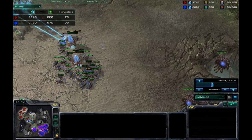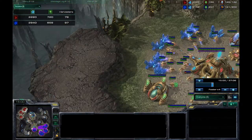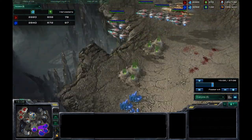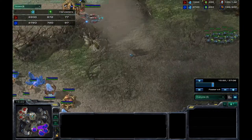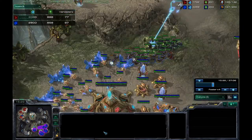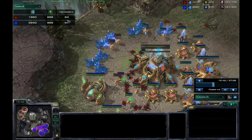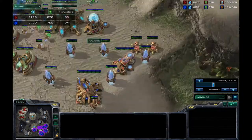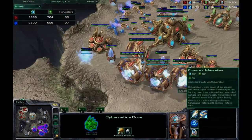He does this zergling attack as a distraction, then sends the banelings while I'm not paying attention. My forces are kind of in position to deal with it, but not exactly where I need them. I lost around 15-20 workers - I thought it was a lot more - but it didn't cause that much damage.